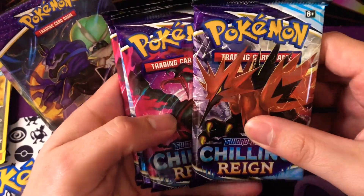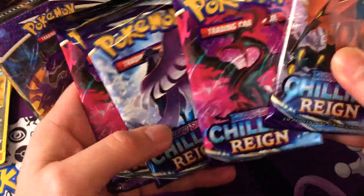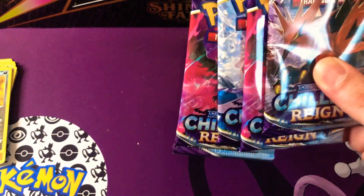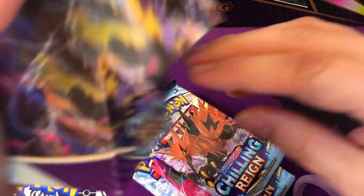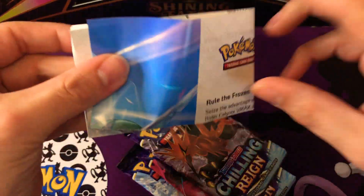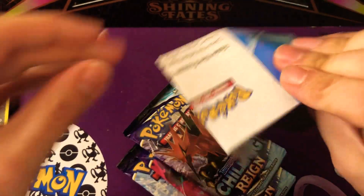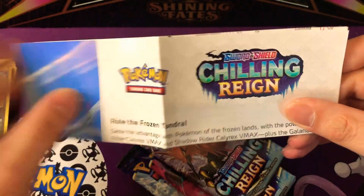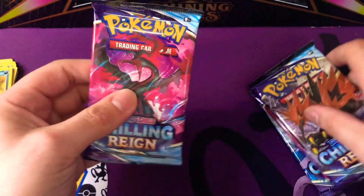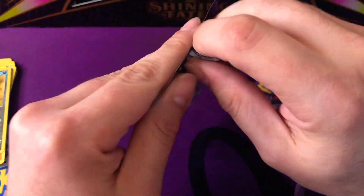So we've got the Galarian Birds: Articuno, Moltres, and Zapdos — and another Moltres. I'll show you as well. You do also get little rules and things like that for Chilling Reign, which is nice. So we're going to jump into a Moltres pack to start us off. These packs are a little bit loose, but hey.